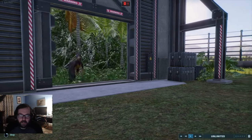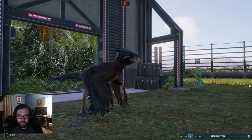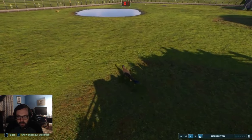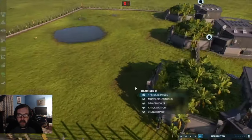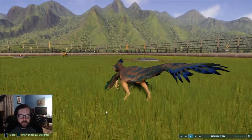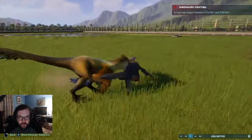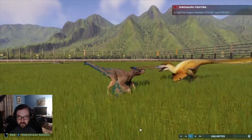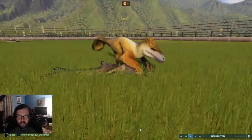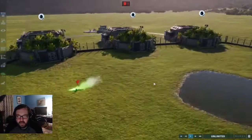Up next we have Pyroraptor, the inferior feathered raptor. I think Pyroraptor might be a little bit stronger, but maybe not strong enough to fight Utahraptor. The battle between Pyroraptor and Utahraptor is about to commence. He took a hit — Pyroraptor is kind of a champ. But it didn't even get a single hit off. Utahraptor is just way too strong. Why do you always sit on your opponents after killing them? Let's get rid of Pyroraptor and move on.